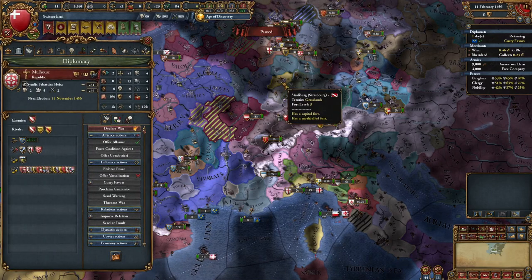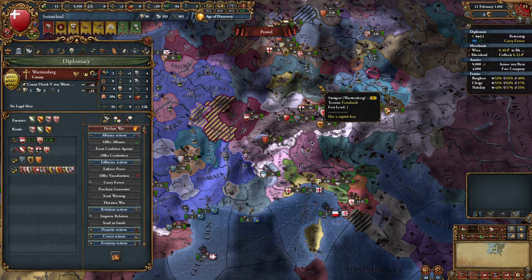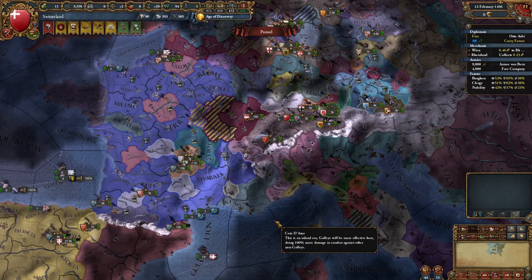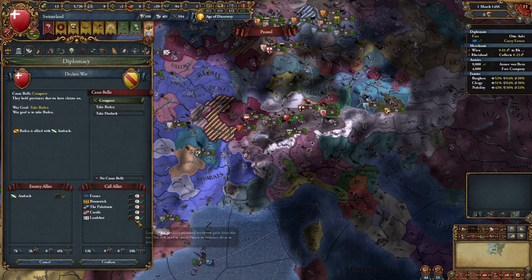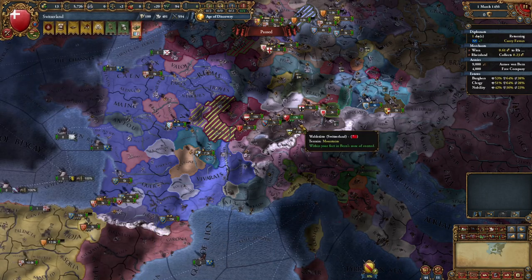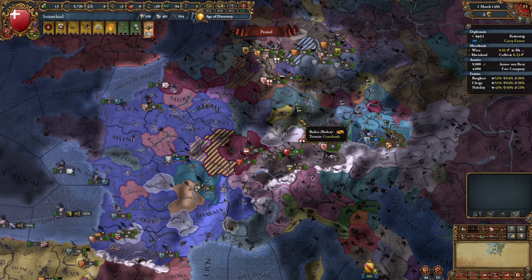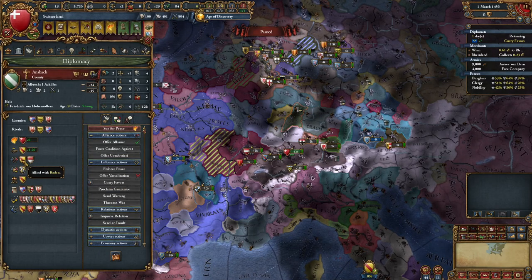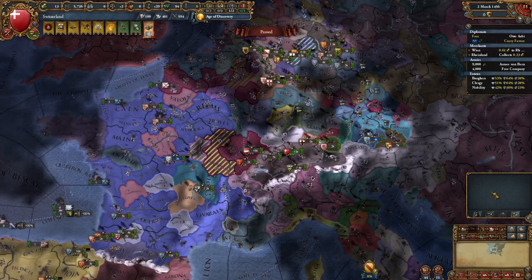If you can't get this mission done in time, the alternative is devving up to give yourself the Renaissance, get over 30 development, and get the Splendor Bonus — it'll let you get claim next to claim and skip over Austria. I'm looking for the perfect target north of Austria that will allow me to attack somebody without a bunch of allies, and in this case the best target looks like Baden. I'm going to declare on them once I have the ability to, call in my two allies — not promising them their land — and this will massively overwhelm whoever happens to be there.